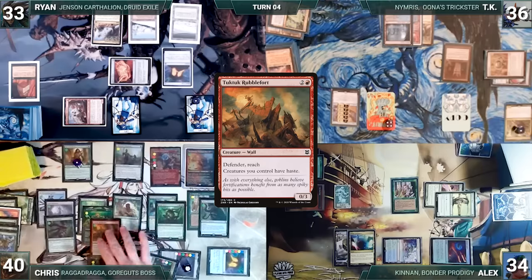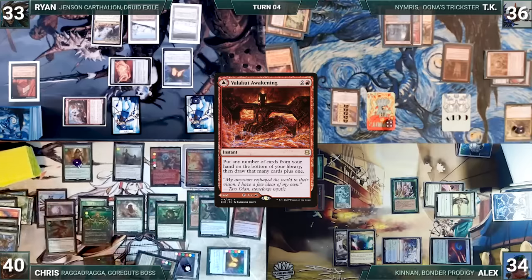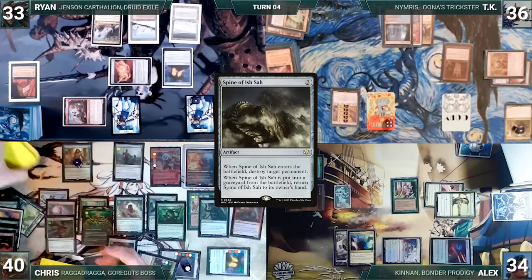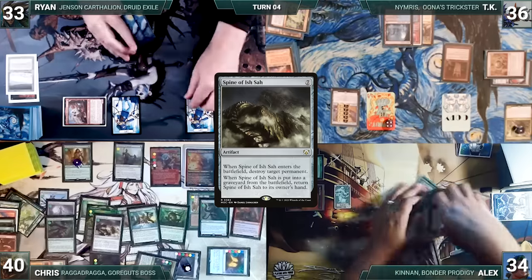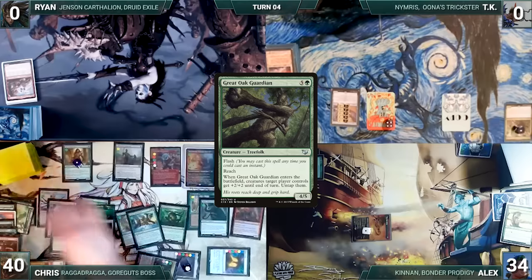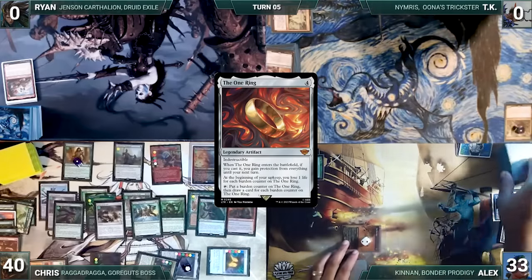Chris presents a loop of floating mana, returning Great Oak Guardian to hand through Temur Sabertooth, recasting it to untap his creatures, generating infinite mana. He casts Valakut Awakening, putting cards in hand to the bottom of his library and drawing that many plus one. He then loops bouncing and recasting Eternal Witness through Sabertooth, returning Valakut Awakening to hand and recasting it to filter through his entire deck until he finds Spine of Ish Sah. He casts Spine of Ish Sah, which destroys one of Ryan's permanents. Chris casts Force of Vigor destroying Spine — Spine triggers and Chris returns it to hand. He bounces and recasts Eternal Witness to get Force of Vigor back, then presents a loop of casting and destroying Spine of Ish Sah to destroy all opponents' permanents. All permanents are destroyed except Alex's The One Ring. Chris moves to combat and attacks Ryan and TK with his massive army, killing them — since Alex still has protection from the One Ring. In his second main phase, Chris casts Great Oak Guardian one more time to untap his creatures, then passes to Alex. During Alex's upkeep, he loses a life to the One Ring, activates it adding a counter and drawing two cards. Alex sees he has nothing to survive, concedes, and Chris wins the game.